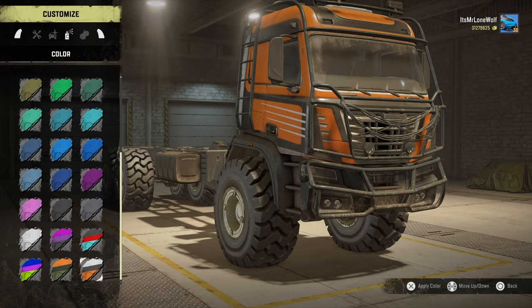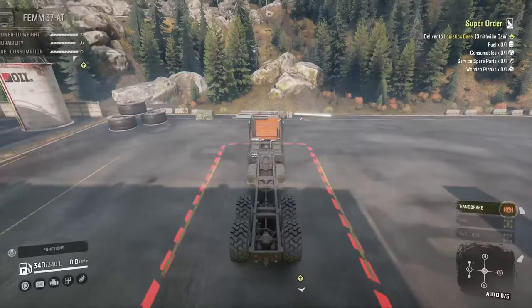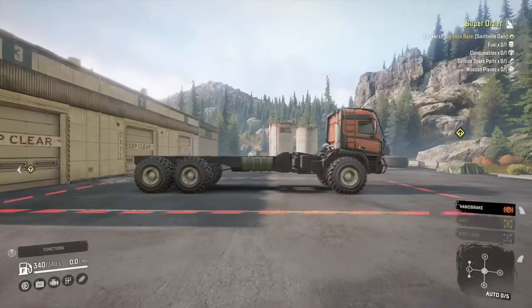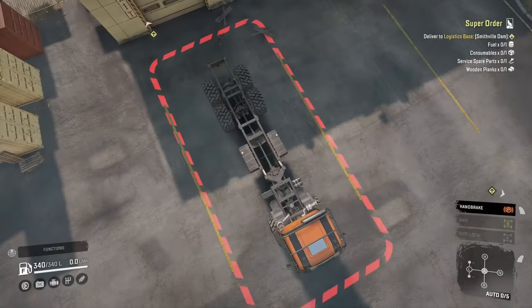The green one is alright, but it's got the little orange stripes on it, which I actually prefer it as just green. And then the orange with the little white lines going along the cab - looks-wise, I think it looks pretty cool.